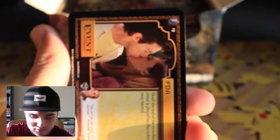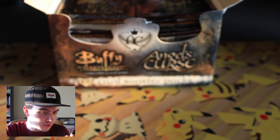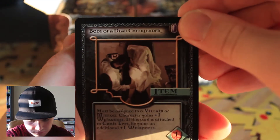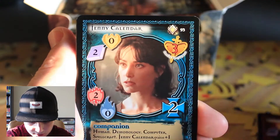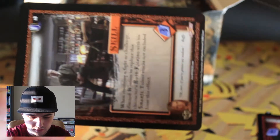PDA. They have little quotes here — here's a quote from Principal Snyder: 'This isn't an orgy, people. It's a classroom.' Classic line, from episode who knows. Doug Perrin. They make cards for things I never even knew about. Something Weird Is Going On — 'Isn't that our school motto?' says Xander from this event card. Body of a Dead Cheerleader — that's naughty. Billy Fordham, I don't know who that is.